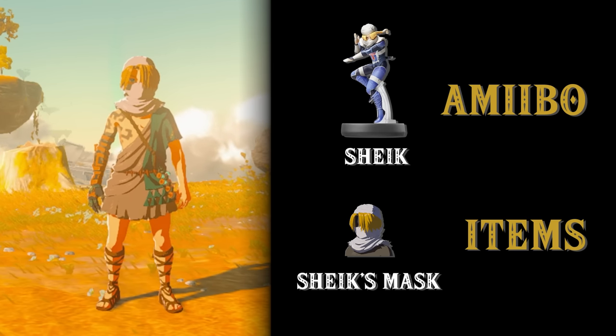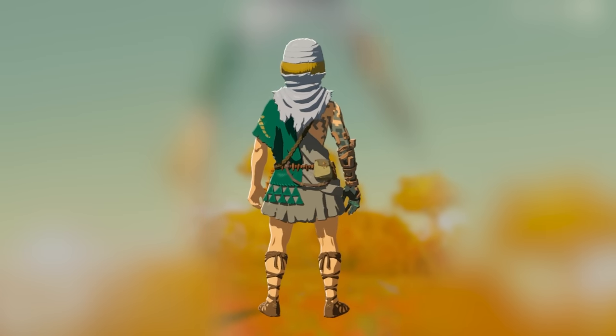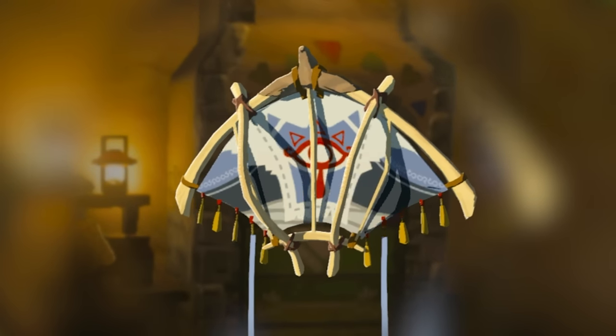Sheik from Super Smash Bros will give you Sheik's Mask, which also gives you stealth up to help you sneak up on enemies in the game. The Sheik amiibo will also give you the Sheik fabric.